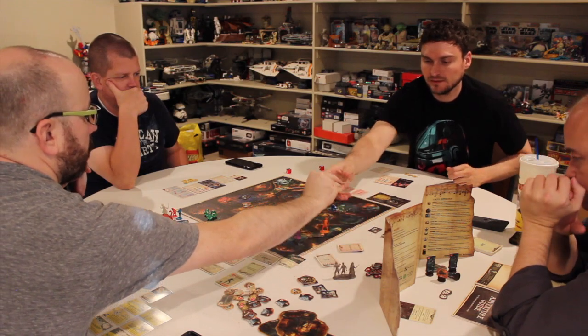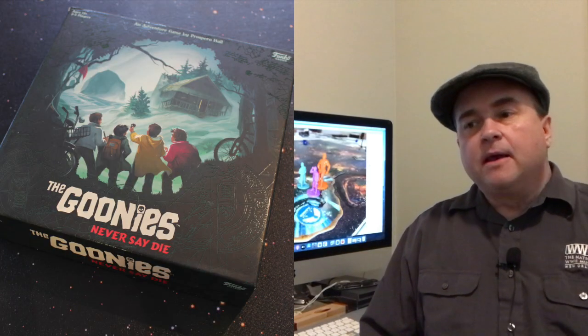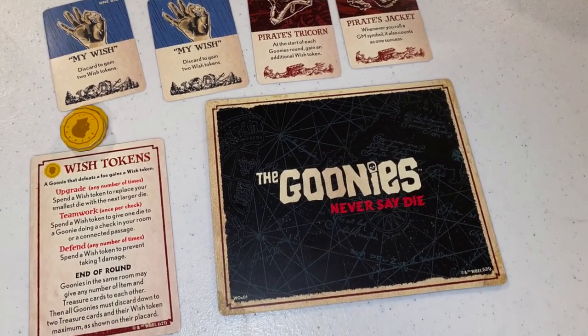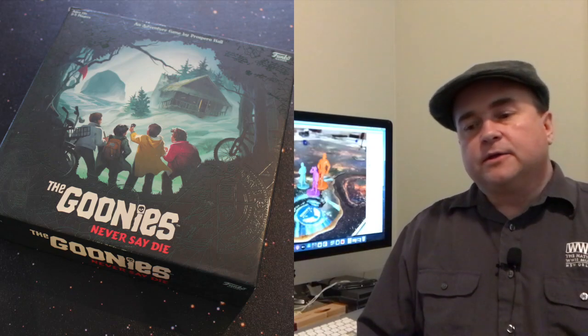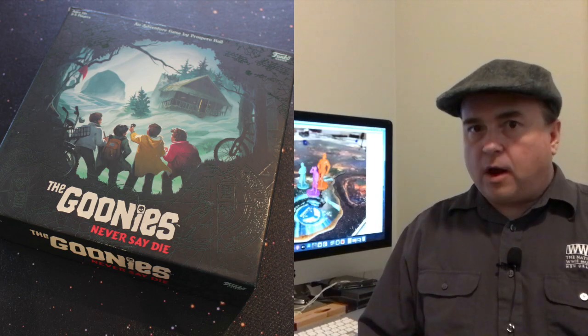The game starts with the Goonies' turn. At the end of a round, they'll flip their cards over and then flip them back up. This is because you don't go in clockwise order or a predetermined order — you can discuss it and go in any order you want. You get a number of Wish Tokens at the beginning of the round, and then you're off.